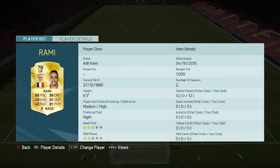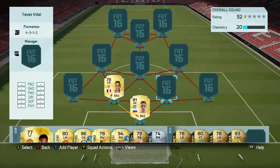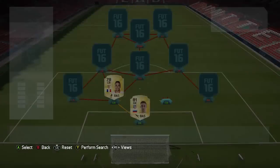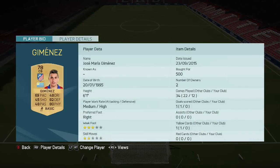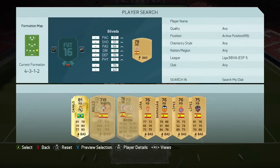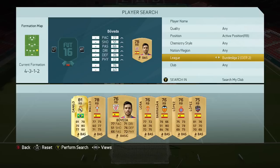I built this a couple of days after the comment. Rami has 81 defense, 81 physical, and is six foot three. 68 pace isn't bad — pace isn't really that much of a factor in this FIFA. The second center back is Jimenez, only 500 coins, which is just a pittance. He has 82 defense, 80 physical, and 69 pace — very similar to Rami, and they work very well together.